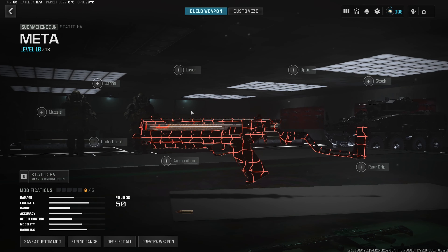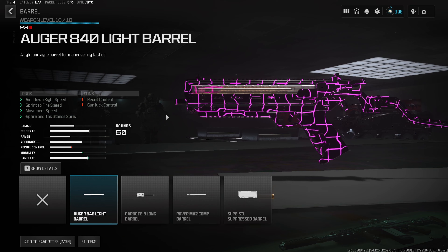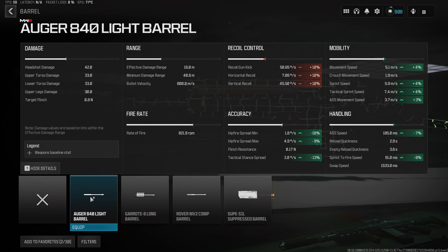Now let's hop over to the Static HV loadout. Jumping straight into the first attachment, we do wanna start with the Light Barrel, which is gonna give us a 4% increase to our movement speed, as well as the sprint and tac sprint speed. On top of that, we also get a 7% decrease to our aim down sight speed, and 8% to the sprint to fire time, making this build a lot quicker all around.